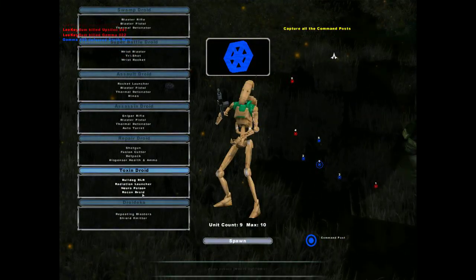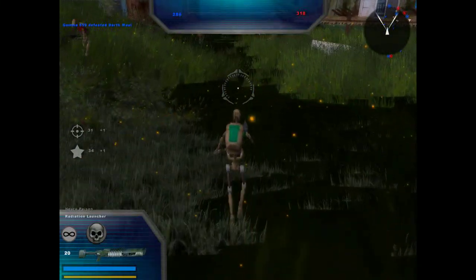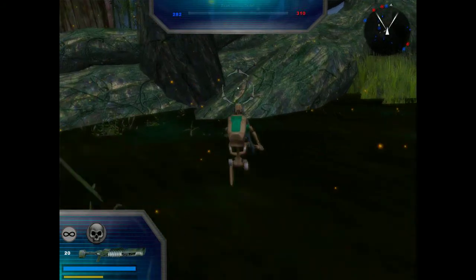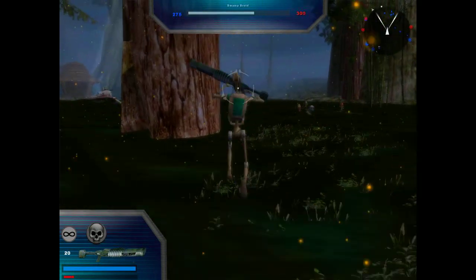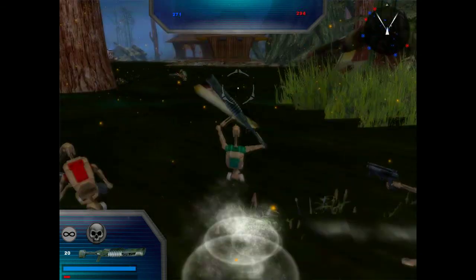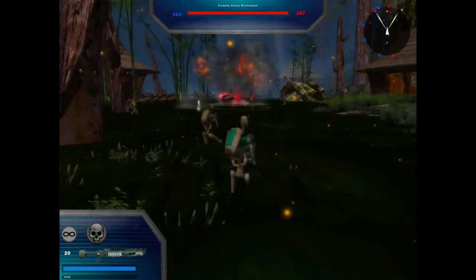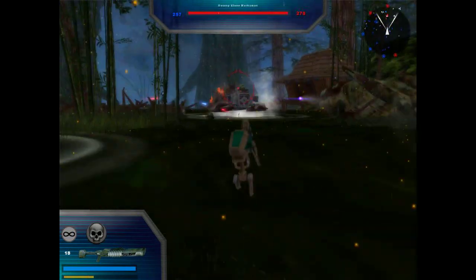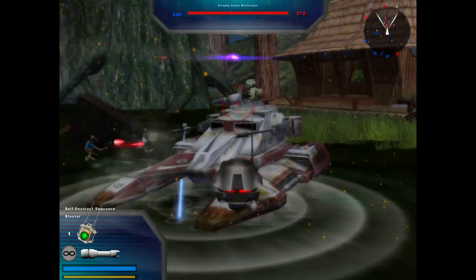We're gonna be the toxin droid. It's got a radiation launcher — that's kind of cool. We're basically giving these clone troopers cancer. But if they wanted to get cancer they could just go watch some of Nisa's videos. Alright, time to get your cancer, clone.